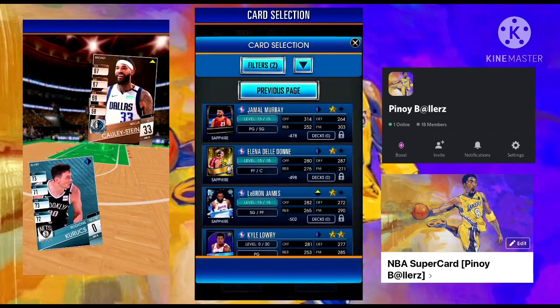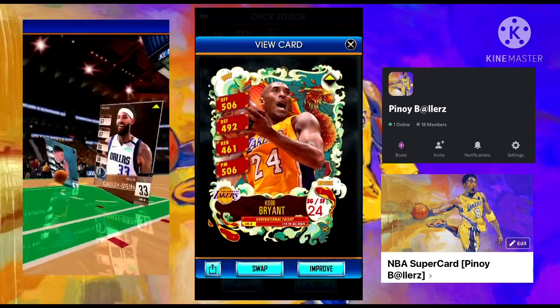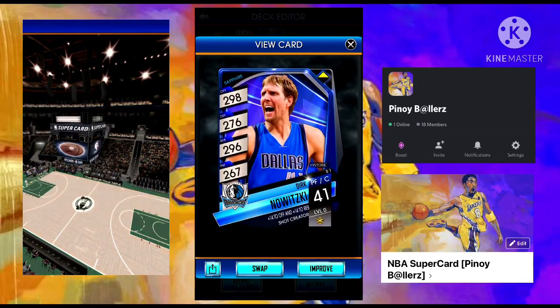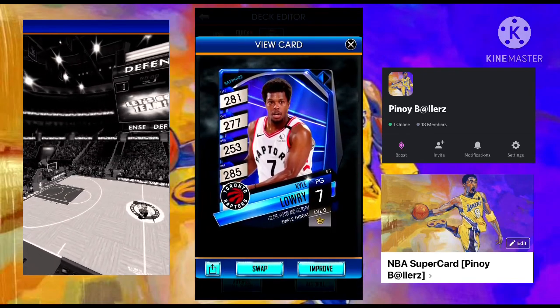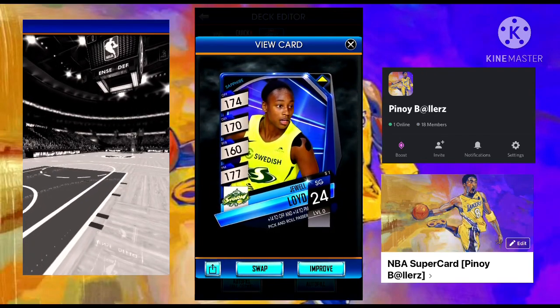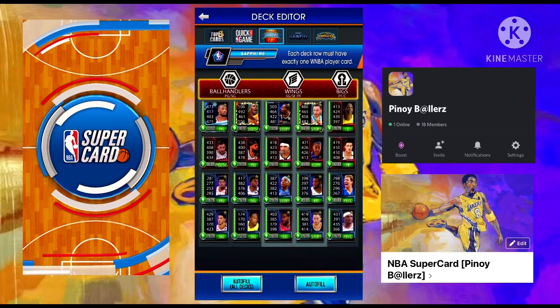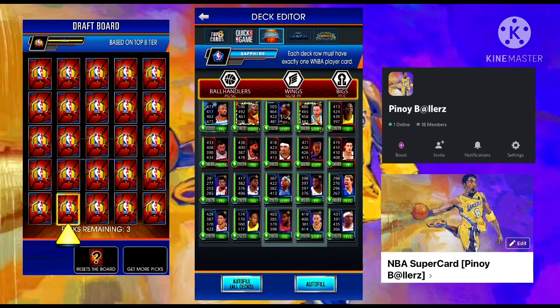All of the players you see here are fully trained except for the following: level zero Lunar Ruby Pro Kobe Bryant, level zero Lunar Ruby Pro Gordon Hayward, level zero Sapphire Pro Dirk Nowitzki, level zero Sapphire Kyle Lowry, and level zero Sapphire Jewel Lloyd. If you can make a deck similar to this, even better — as you've already noticed, this deck meets the max requirement for Sapphire tier.